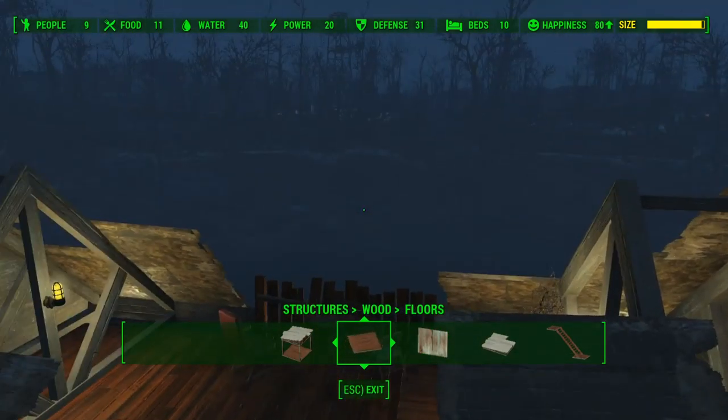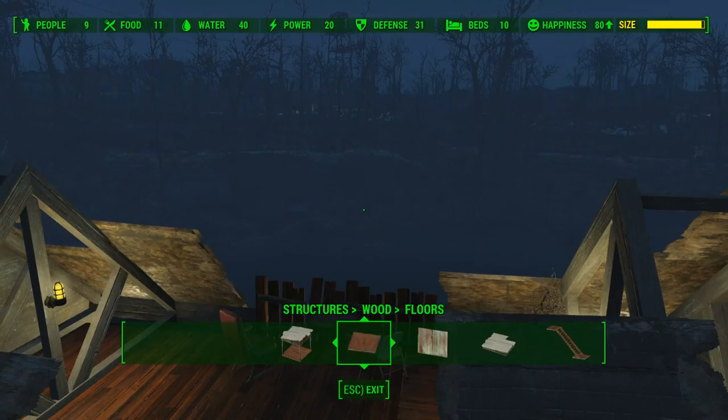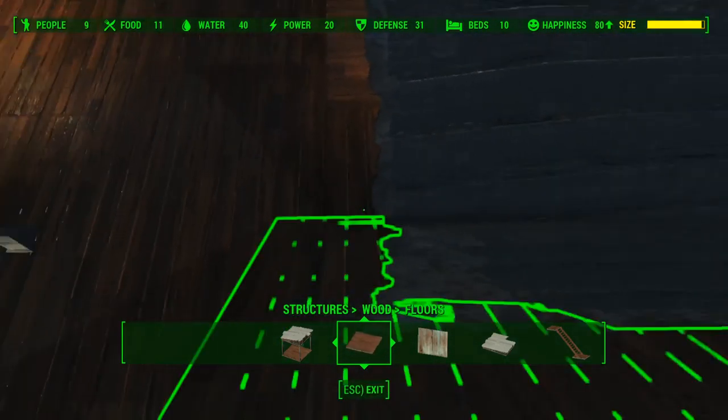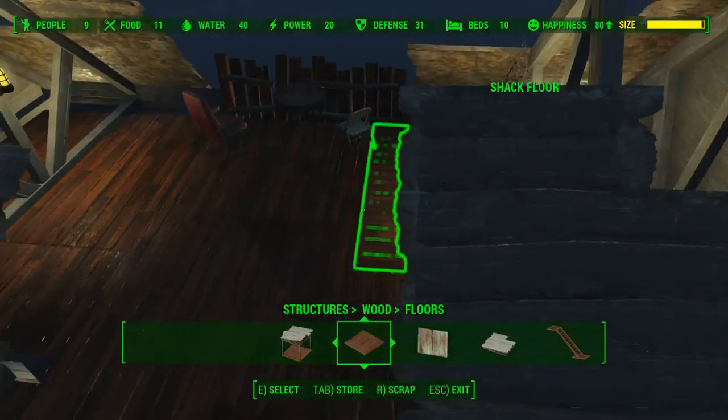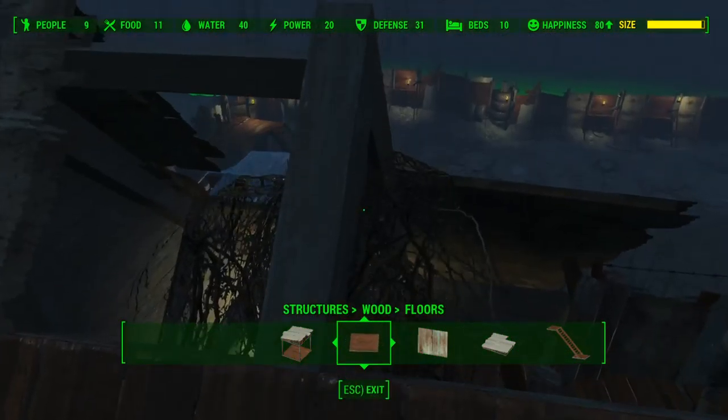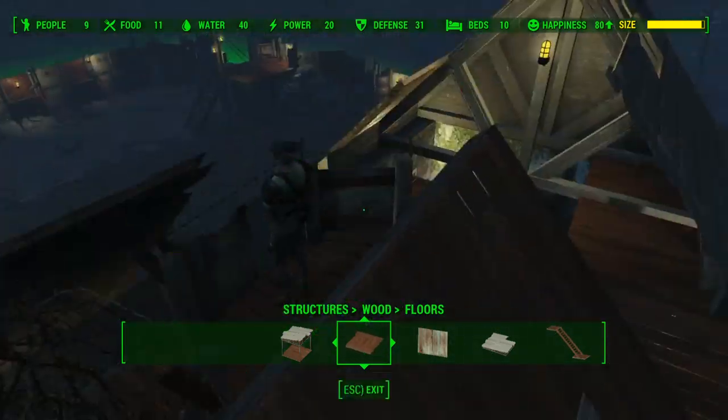If you look at the top right of your screen, you can see the settlement size bar. I can put some more stuff down here, but I really don't have a whole lot of room left. I think if I had done the roof, it would have required quite a few more floor tiles, so I would be a lot closer to the limit — that was the other reason I decided not to do it.